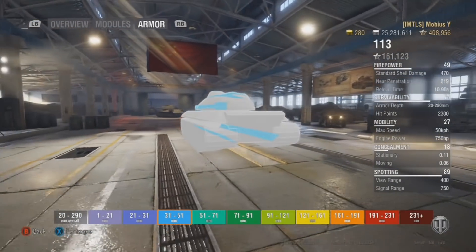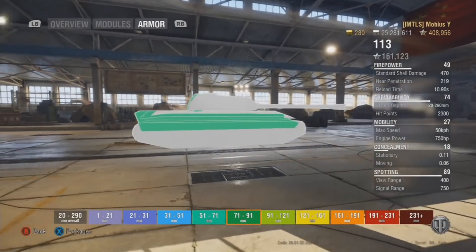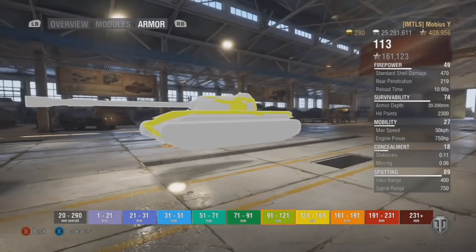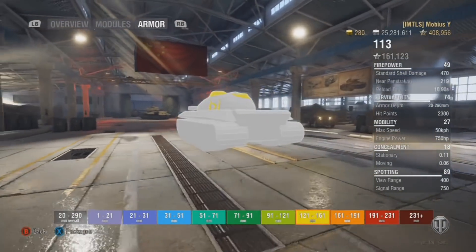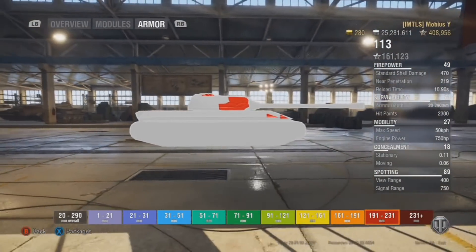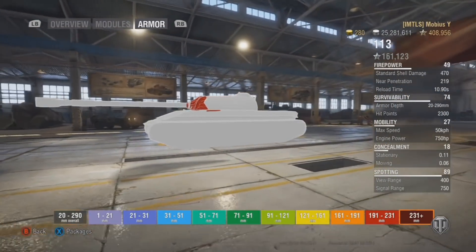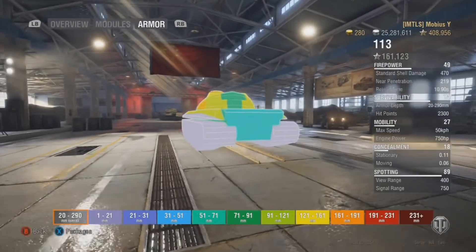The lower plate is your biggest weak point in a face-to-face brawl: you need to protect it as much as possible, because shots there can injure your driver, damage your fuel tanks, and set the tank on fire. The upper front plate relies strictly on sloping rather than armor thickness — if an enemy is above you and can shoot down at it, or if you back up against a wall and your front flattens out, it becomes much easier for them to penetrate.